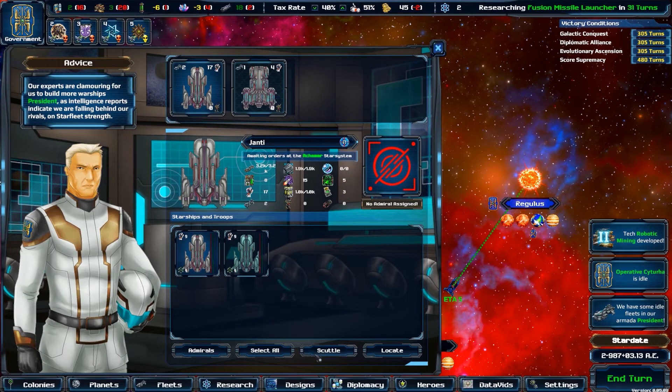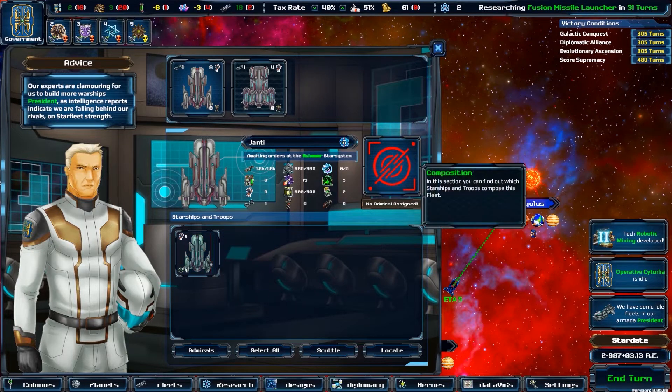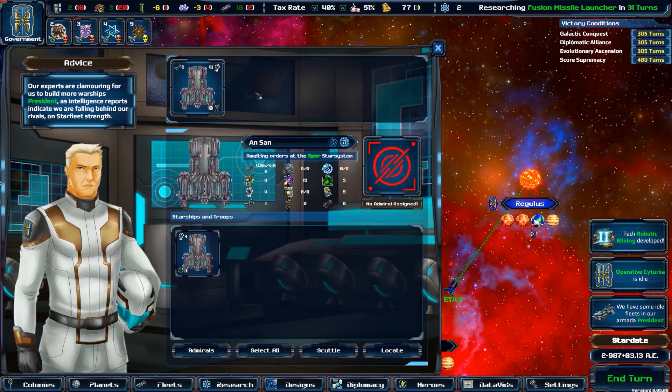Here you can primarily scrap ships or troops, which nets you some credits to your treasury in exchange, by selecting those required and clicking the appropriate button.